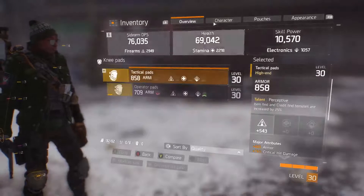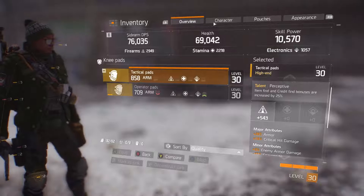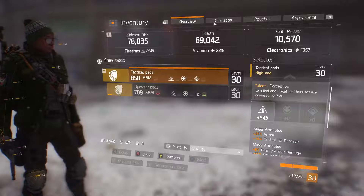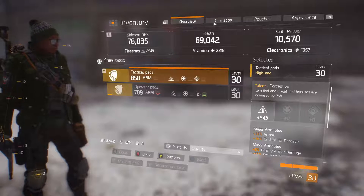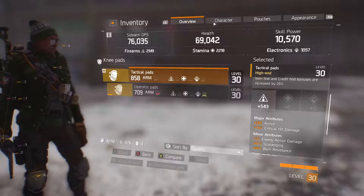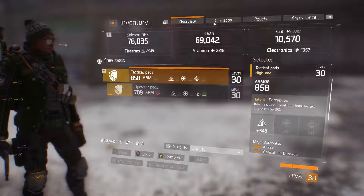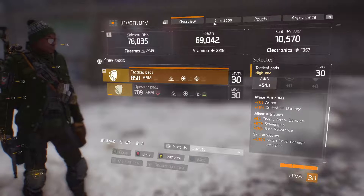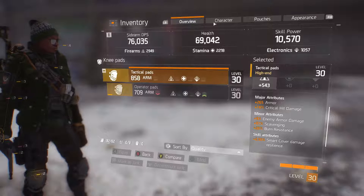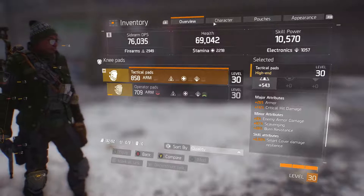Moving down to the knee pads — these are tactical pads. They have item find and credit find bonuses increased, which helps with phoenix credits and drops. It also has scavenging, so they're really good for the dark zone and for farming. It came with armor, which is why the armor is up to 858 on the knee pads. Critical hit damage is always important if you're running SMGs and sniper rifles. Enemy armor damage — I'm loving these for the AI in the dark zone. Really, really fun.